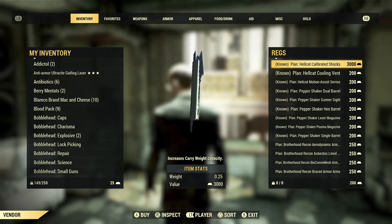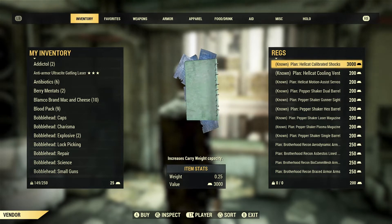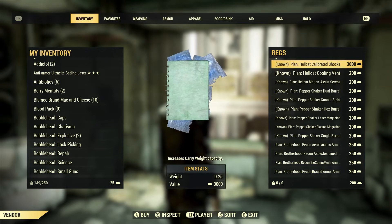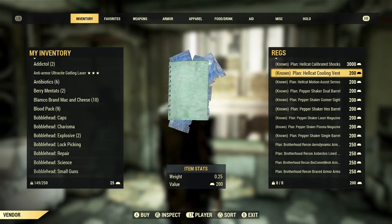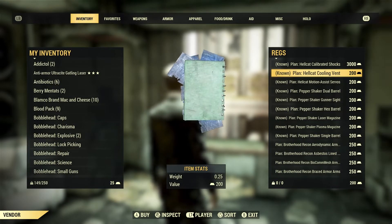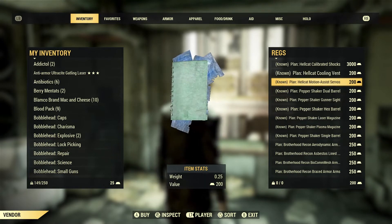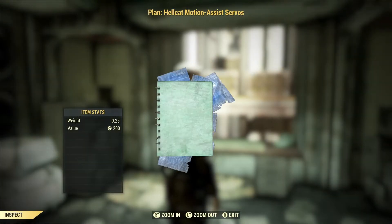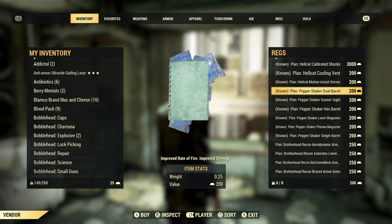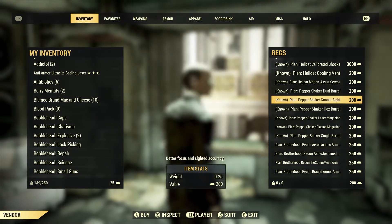Those are the only things I've bought with this character so far. The calibrated shocks increase carry weight capacity — covered in the previous video. The cooling vent is the same as the cooling vent for every other power armor, and the motion assist servos are again the same as for every other power armor. The Pepper Shaker mods were covered in previous videos, so we're skipping past those.